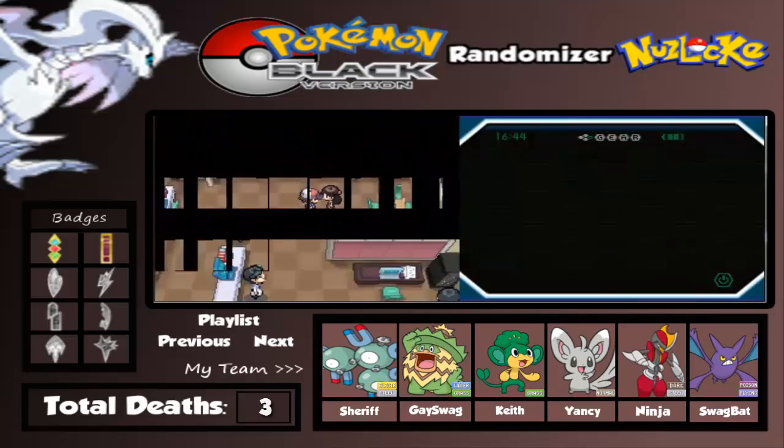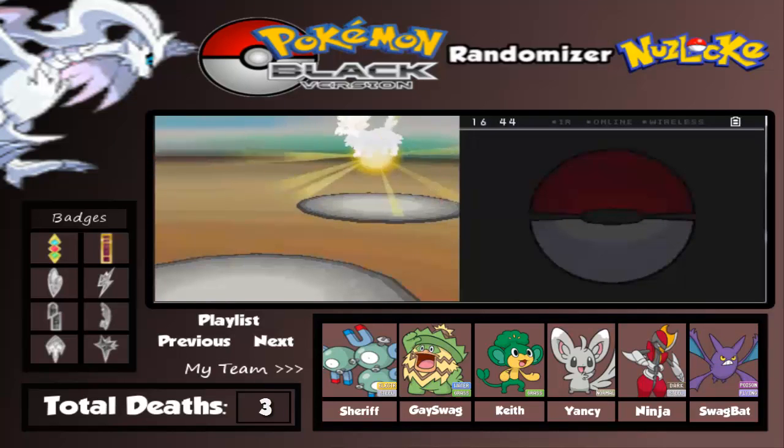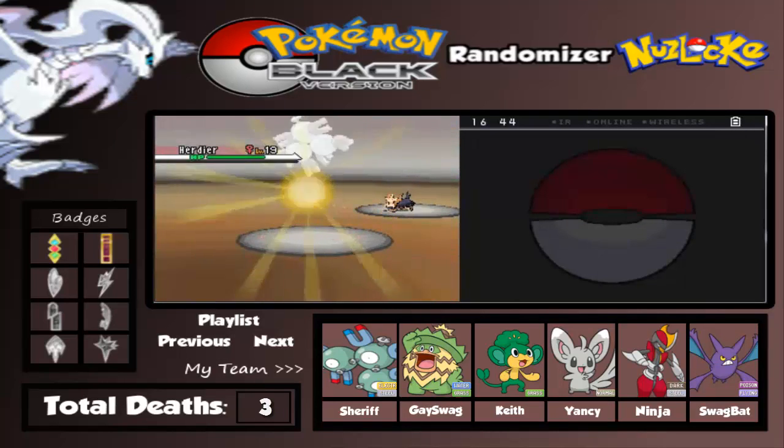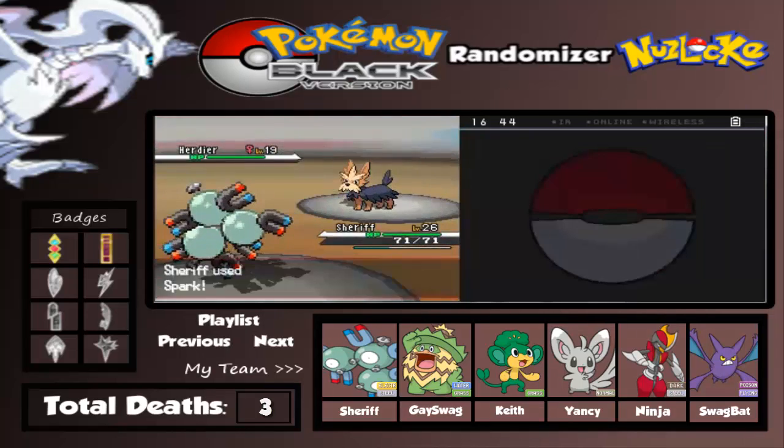There comes the first trainer inside the building - a female Clerk right now. She has a Herdier. Let's use Magneton. Oh shoot, it's a Magneton, so let's just park on this thing.